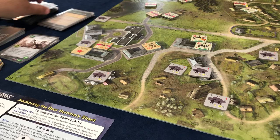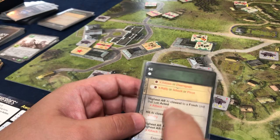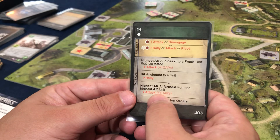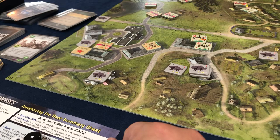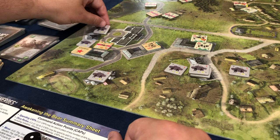Now the AI goes. Highest attack rating closest to a fresh unit that just acted — the highest attack rating is this guy but we're three spaces away so he can't attack. Highest AR furthest from — they can't attack, so they execute mission orders. The weird symbol thing again — now the circle ones are going to move. The guys with circles are moving: this one goes there, this one goes there, and this one moves two to there. It's just getting ugly.